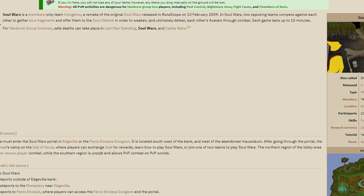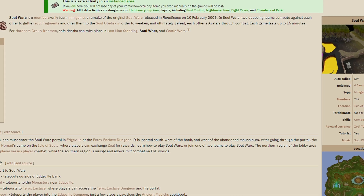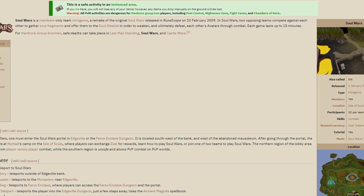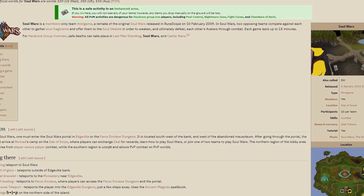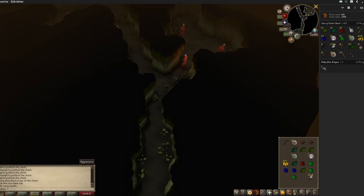For those of you who don't know, Soul Wars, the minigame, was released on February 9th, 2009, which also introduced the Isle of Souls and the Isle of Souls dungeon. The Isle of Souls dungeon has some random mobs thrown in it, but it also has a chest in the back of it.